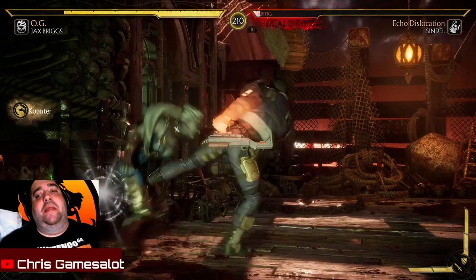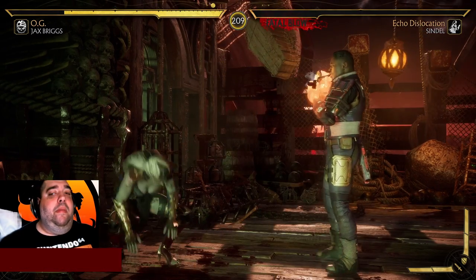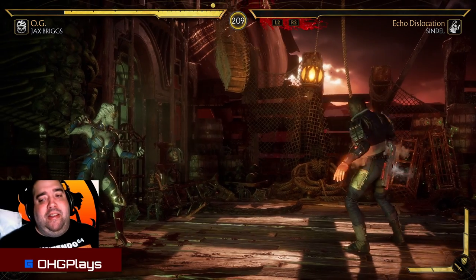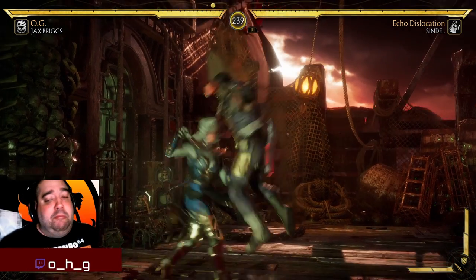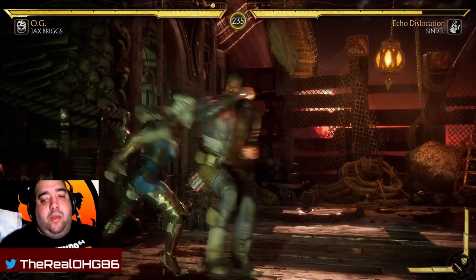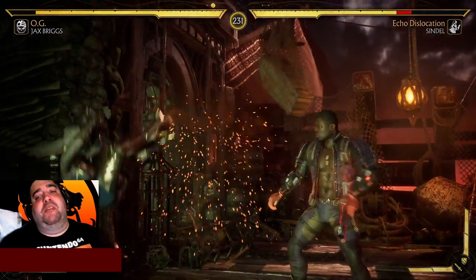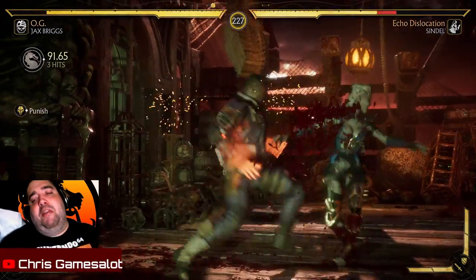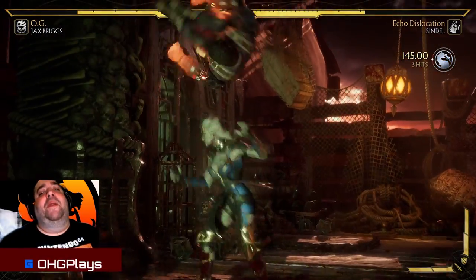You also have the heat dispersion projectile, where you take some of the heat off your arms and fire it at your opponent. Not my favorite projectile in the game because it's not that fast, but it's good when you can get it off.